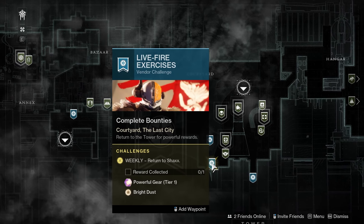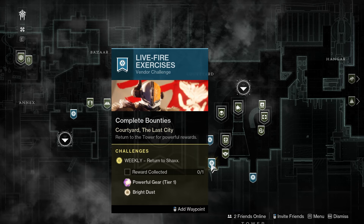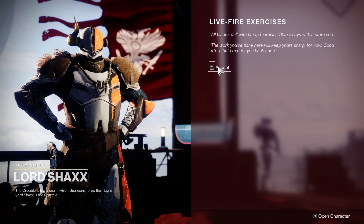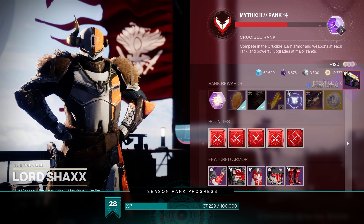Once you get to eight it will light up like this, and you can go to that specific person in the tower and they will give you a reward. This icon is going to pop up on the screen — live fire exercises — and if I click accept you'll see that I gained a reward there. It showed up on the right hand side and it counted as my weekly challenges completed.